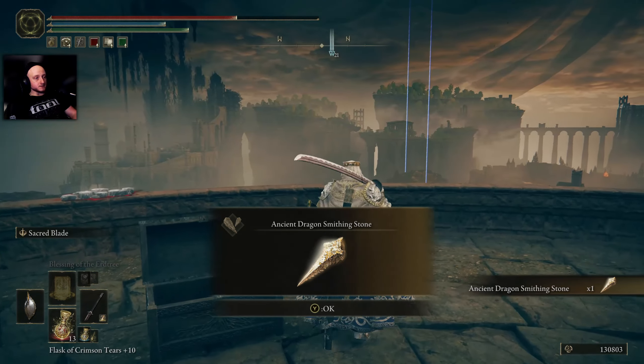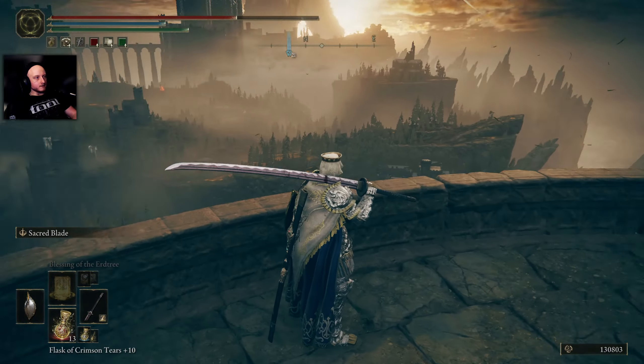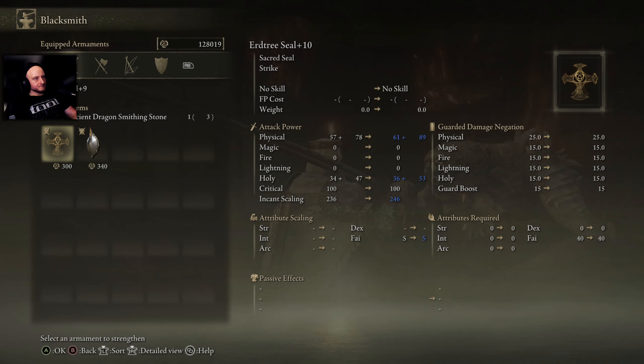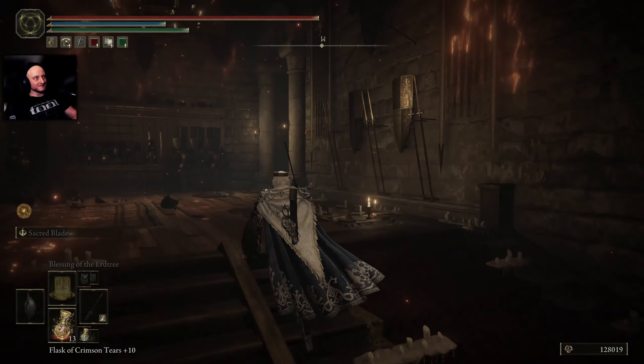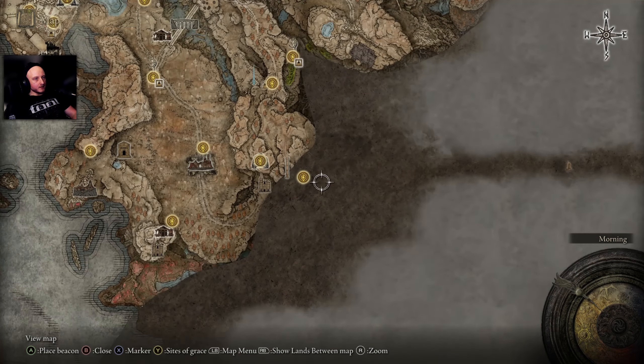Another Ancient Dragon Smithing Stone! I'm going and upgrading this weapon. There we go, boom. There wasn't a point in upgrading shields, right? It just makes the damage better — why would you want that? Alright, we have a way forward here.